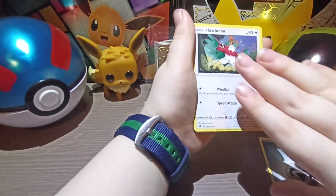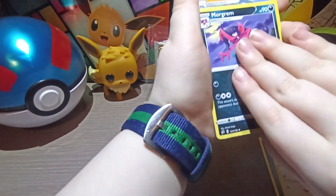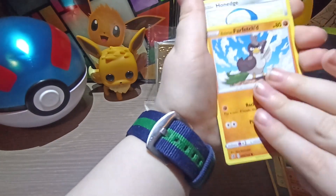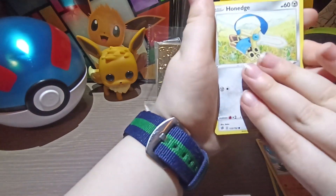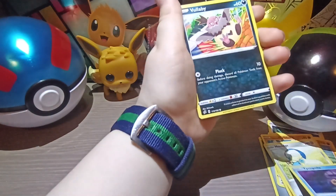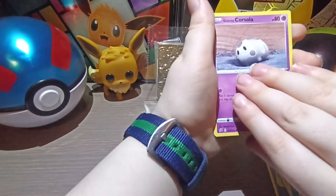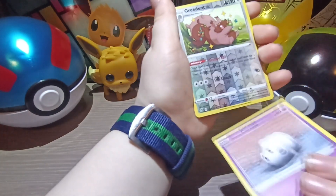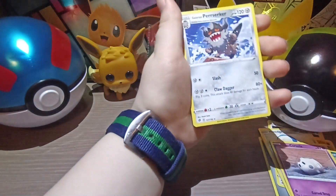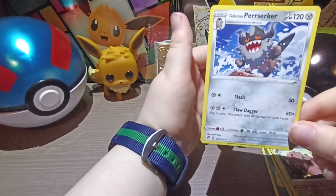Steel Energy. Haluca. Morghum. Medicham. Galarian Farfetch'd. Honage. Temple. Temple. Vullaby. Galarian Corsola. Reverse Hollow Gradient. And a Galarian Perserker. Regular Rare.